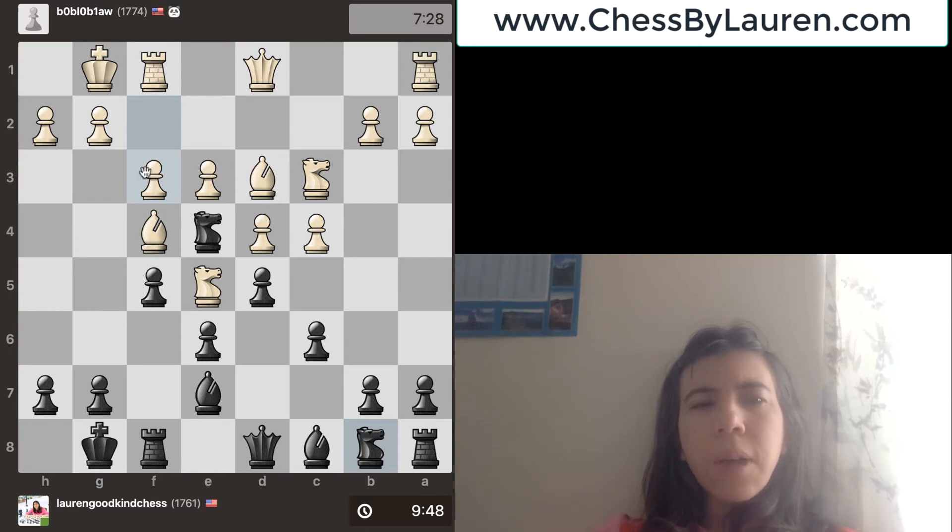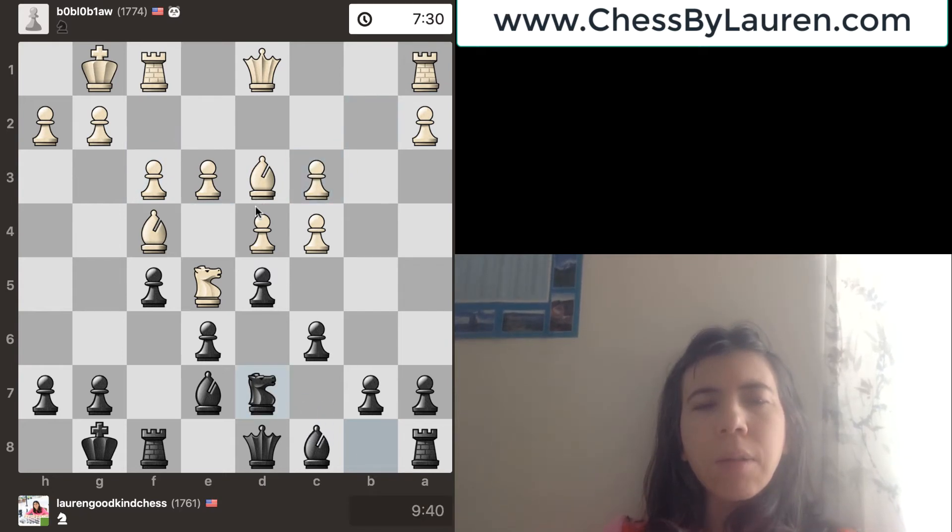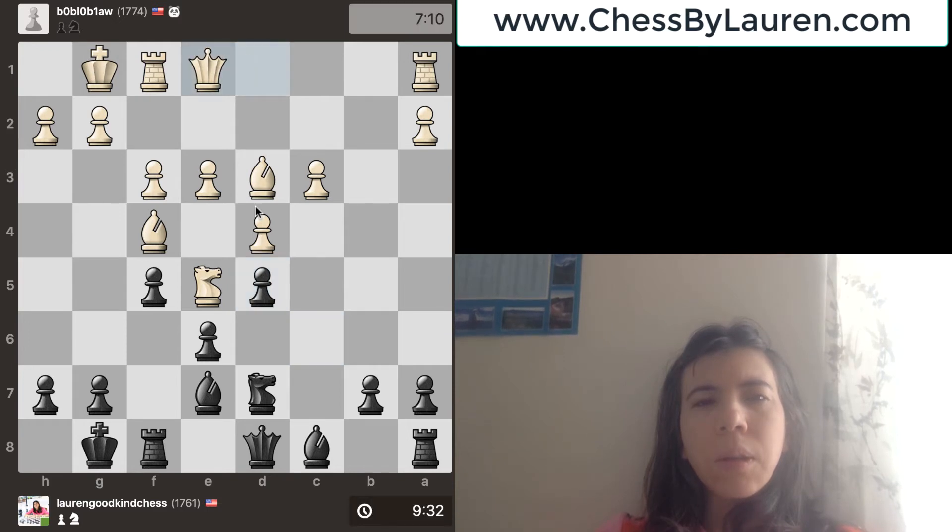Pawn goes to f3, attacking the knight — I need to do something, so I took his knight. He takes it back with the pawn, then I go here. Pawn takes, pawn takes, then he goes there, I take it, and then I go here.